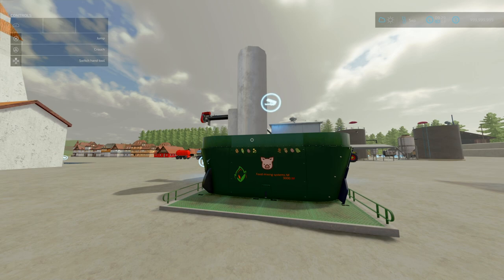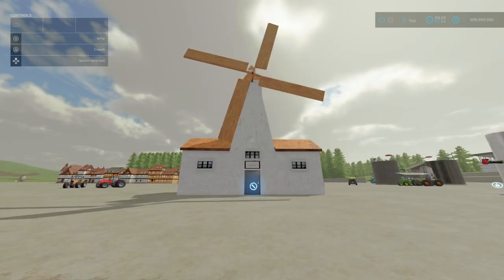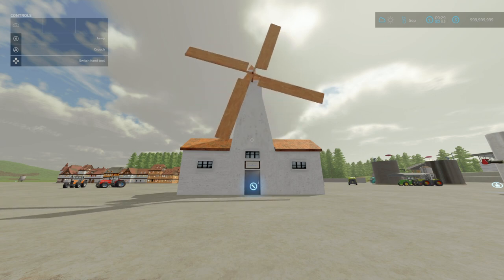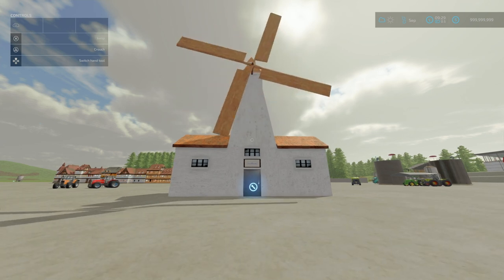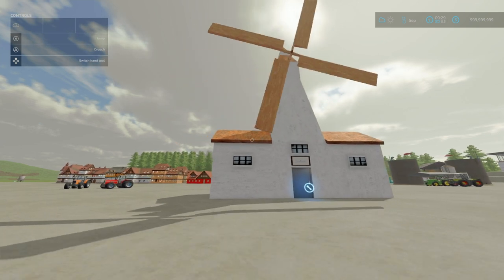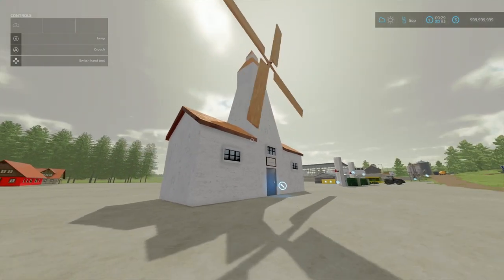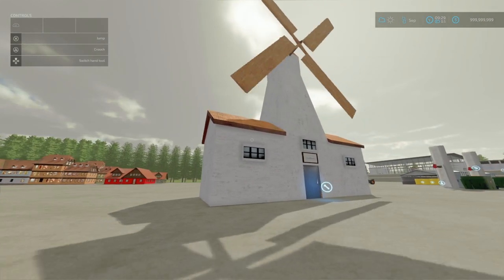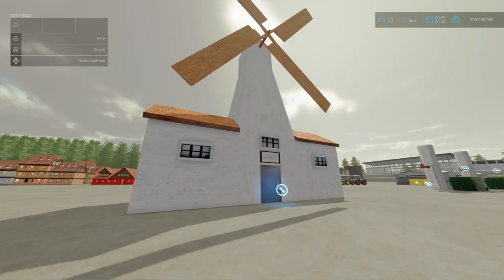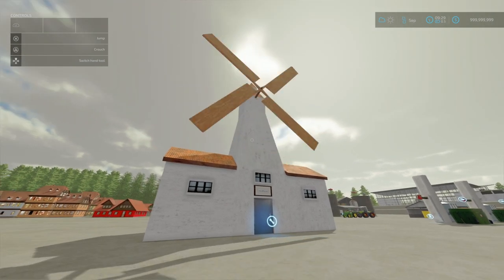Now onto our new mods for today. Starting off, we've got the White Mill. This is by Deathspledge, 32.68MB to download. Slot count is 9. This is a mill that can do not just flour, but also sugar. I do love the model of this — it's a very classic and traditional design, what I would call a grain mill. Compared to some of the Dutch variants, this is more what I would personally see here in the UK, at least from what I've seen online.